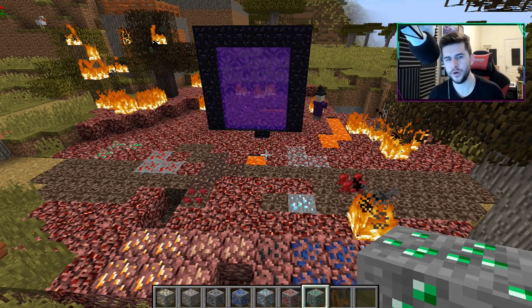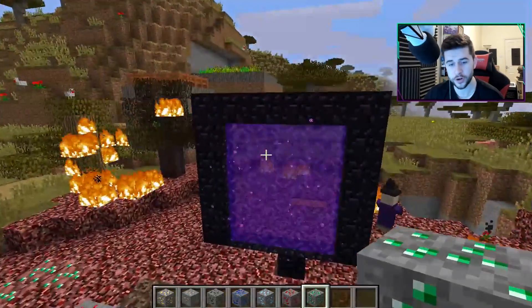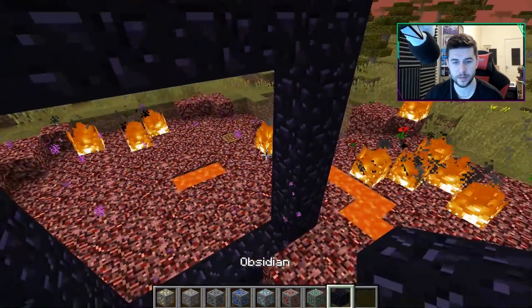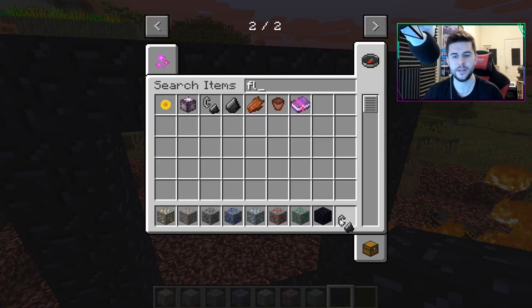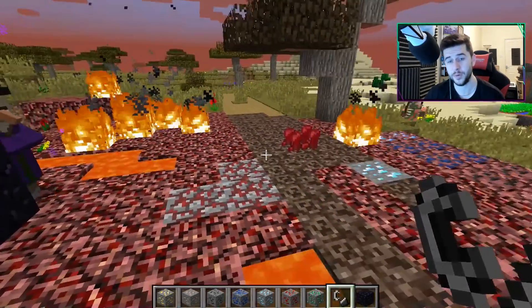If you wanted to stop the infection right now, simply break down the portal and it will stop doing anything else. Then if you wanted to continue the infection or go back through, you just light it back up and it will start again.